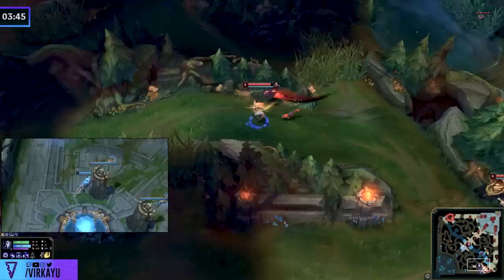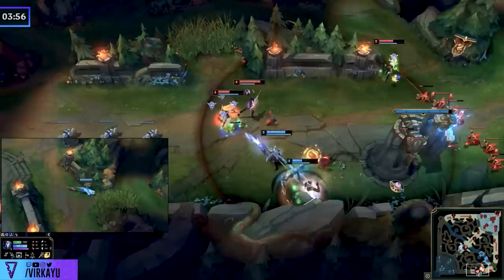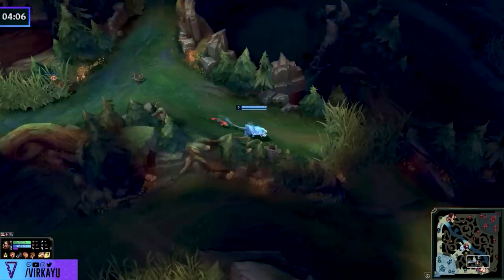The downside of this kind of hyperactivity early, when you try to do these kinds of ganks, is that while we do get bot lane ahead, we now put ourselves in a bit of a deficit. Ideally we get the kill, fall back to our blue side and top scuttle — that's fine. But the Kindred now has complete control over their camps and their sequencing, and we're already down 12 CS.